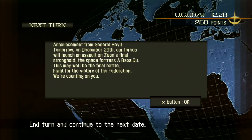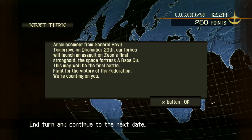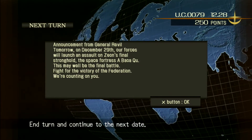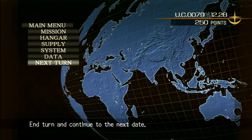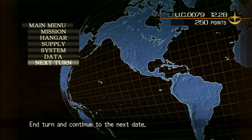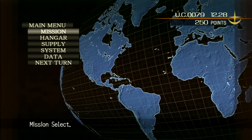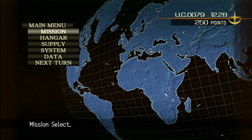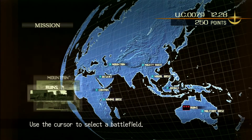Announcement from General Revil: 'Tomorrow, on December 29th, our forces launch an assault on Zeon's final stronghold, the Space Fortress Aboku. This may well be the final battle.' Didn't that actually take place on Christmas? It might have happened on the 31st — I could be completely wrong, but I'm pretty sure it was the 25th or 26th. There's no way they got all their generals together to sign a ceasefire the day after. The ceasefire was officially signed on the first day of the new year.